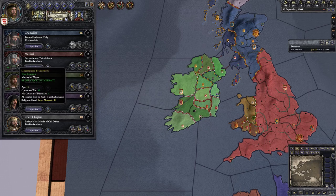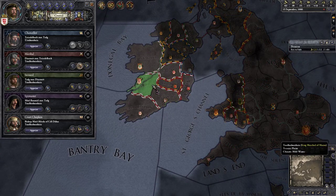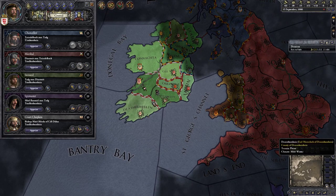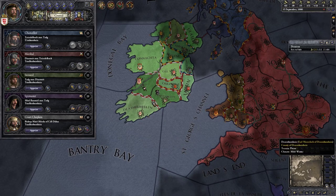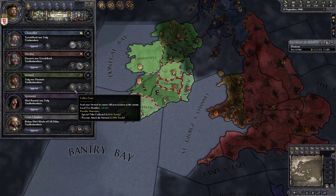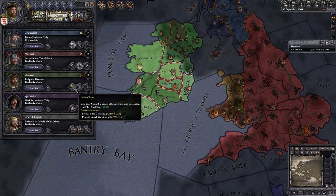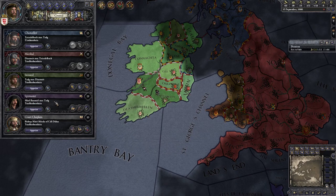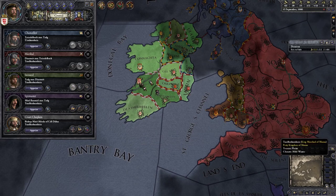Let's go to the second counselor — the marshal. I suggest making him train troops in your capital because you want to keep troop levels high. Warfare will be reserved for another guide, but it's important to do this nonetheless. Then we have the steward — we want him to collect taxes, which increases the tax modifier by 30 in this case, though it may be more or less depending on your counselor's skill. Let's send him to collect taxes in our capital.